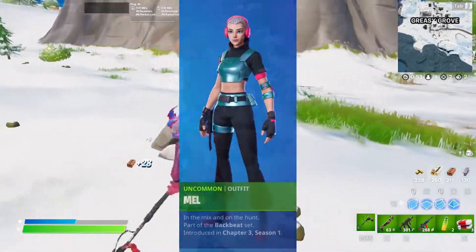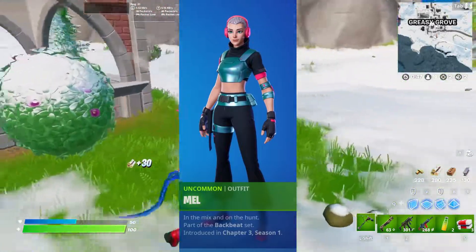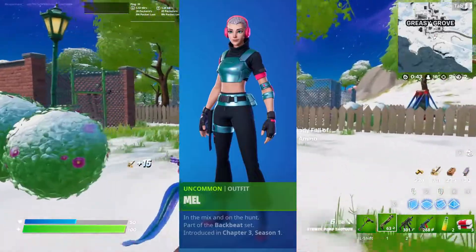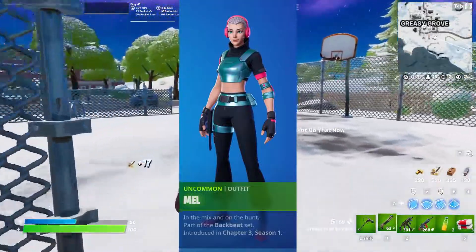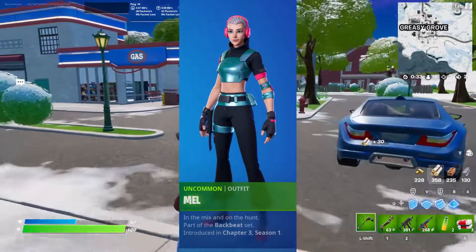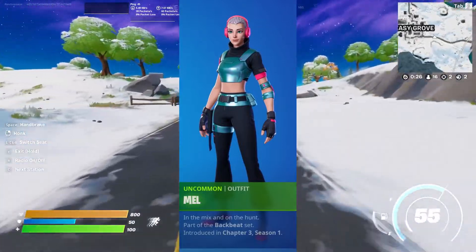Next up after that is the Mel skin. This skin is pretty interesting — I do like the blue and black color scheme with hints of pink. We've seen that a lot in this update, but I think it still works. Overall, this skin's alright. I'm not a huge fan of it, but I don't hate it either. It definitely works for an uncommon skin, but it's not something that's very impressive or very notable to me. Probably not going to end up picking this one up in the item shop. It's nice, it's clean, but probably not something I would ever buy or use.